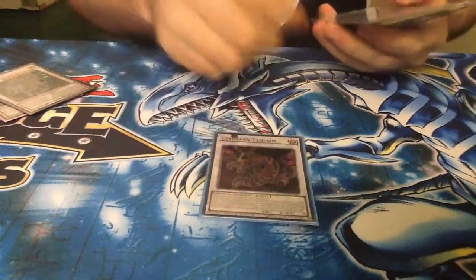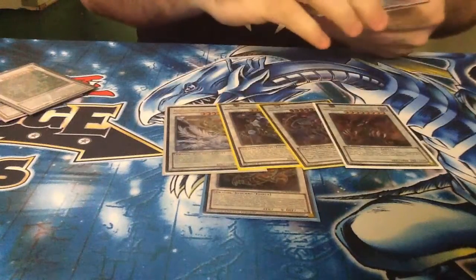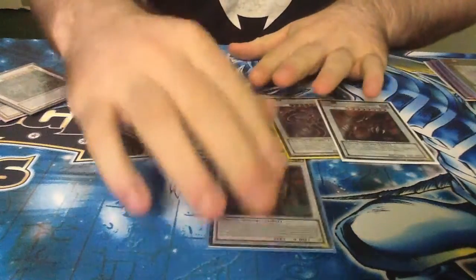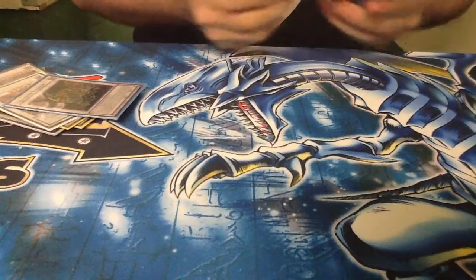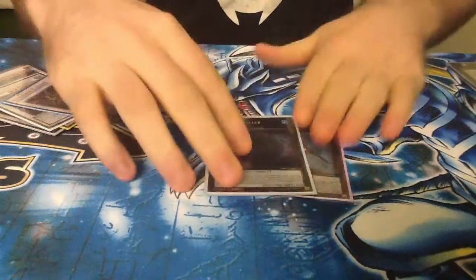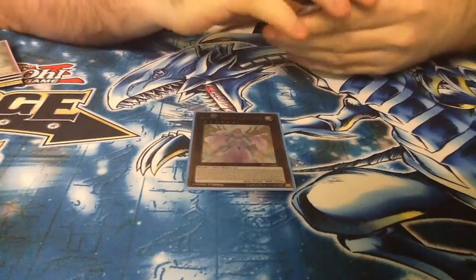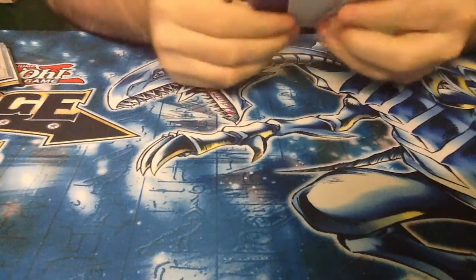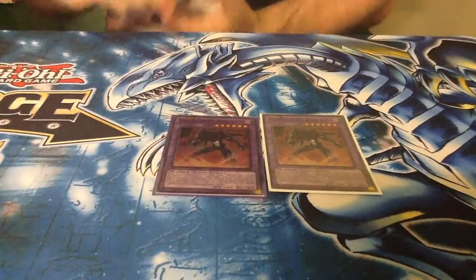Then I play Ultimaya, followed by Michael, Crystal Wing, Beelze, and Void Ogre — all depends on what you want to go into. Sometimes you can make these individually, but generally you want to make Ultimaya and then make whatever threat is appropriate. Then for some rank 4s: Castel for spot removal, Abyss Dweller so you can sit on it for a while. Beatrice, because you can go into it with all the level 6s. And Dante, because if it gets destroyed. Then Norden as the Instant Fusion target, and double Darklaw because it's quite easy to make, being a HERO deck and all.